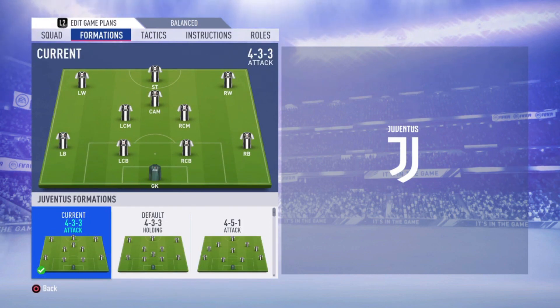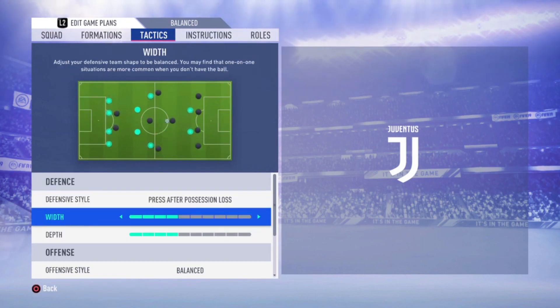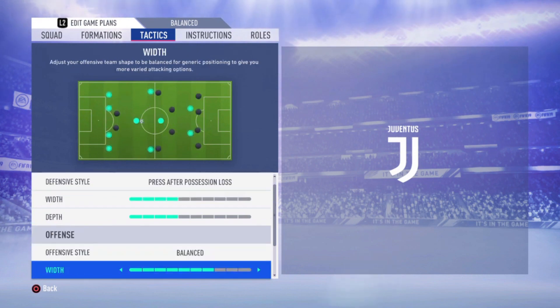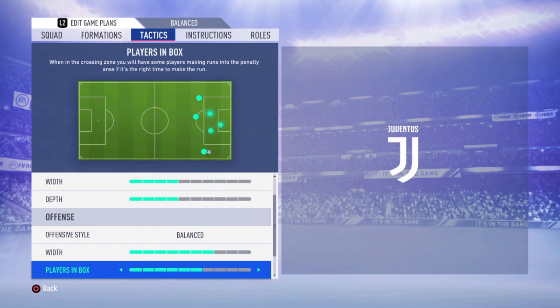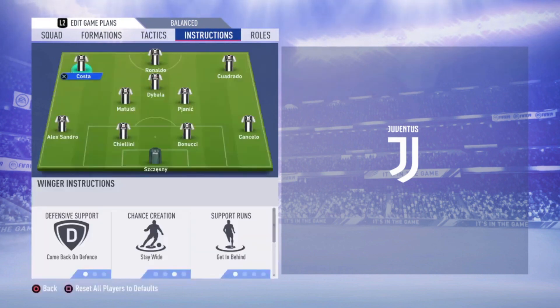It's a 4-3-3 attacking. The tactics are press after possession loss with four bars depth, four bars offensive style balanced, a width of seven bars, players in the box six bars, corners four, free kicks four. As for me, I like a lot of players in the box with corners and free kicks — that's just personal preference.